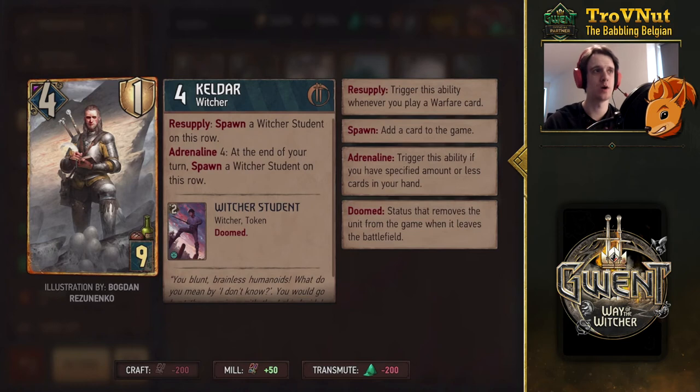Then we get Keldar, another Witcher who is essentially your Witcher Student engine card. He has four power and one armor. On Resupply — which only triggers when you play a warfare card — he spawns a Witcher Student on his row. On Adrenaline 4 he does the same thing at the end of your turn every time. So if you play Keldar when you have five cards left, he spawns a Witcher Student every turn. Combine that with the Griffin School Adept and you constantly have Witcher Students to transform — that's the core combo. It also fits that same token-spawning archetype that Northern Realms has been developing since the last expansion.